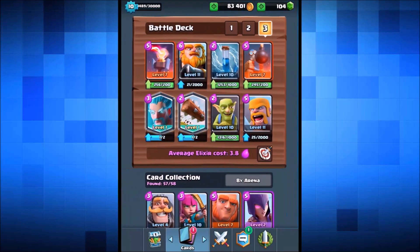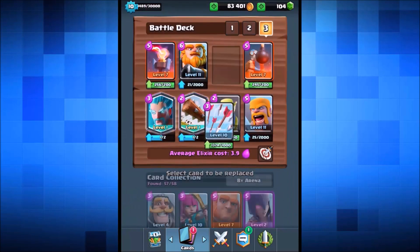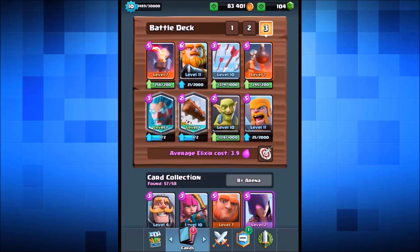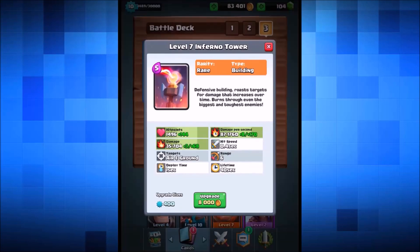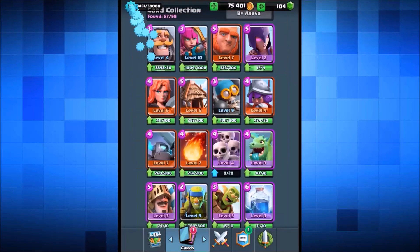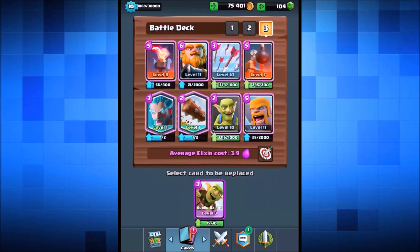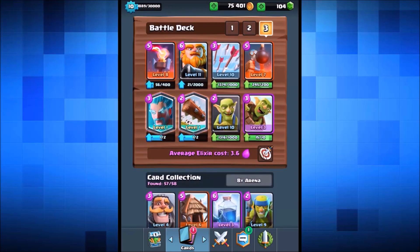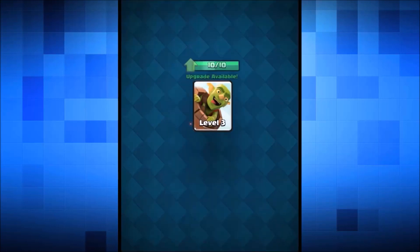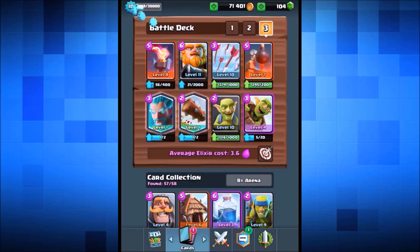We're going in for a second game. This time we're gonna drop out the zap spell and send in the arrow cards as well. We're also upgrading the inferno tower to level 8 just in case we need it. We're dropping out the barbarians and bringing in the goblin barrel - this is gonna be hilarious. We've got a level 4 goblin barrel, so let's get into another live attack using this log troll deck.